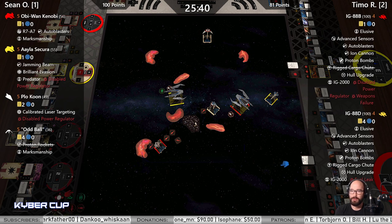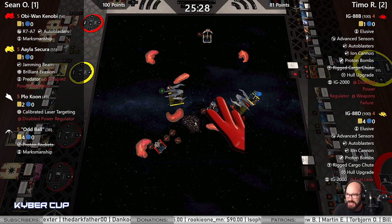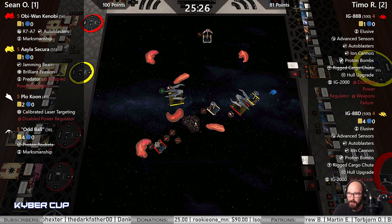Talon roll from Oddball — oh lord, he's coming! Not going to shoot this round. One hard from Aayla — does Aayla have a shot? Yes, I'm almost certain. And that is going to be a Jamming Beam shot. So probably just going to take a three-dice primary. That is a little sandwich there on IG.